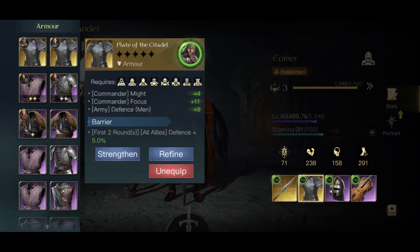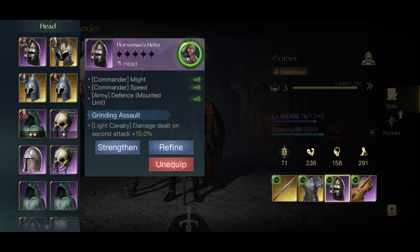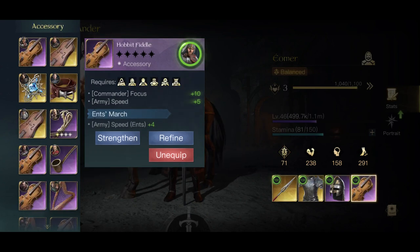He doesn't use focus so this is a throw-on that I need to change out next season - it's not designed for him at all. The horseman helm though is actually really good - another mounted unit effect. He has a really good light cavalry damage shield on secondary attack. The fiddle piece is useless but I don't have many options - gotta work with what you got.